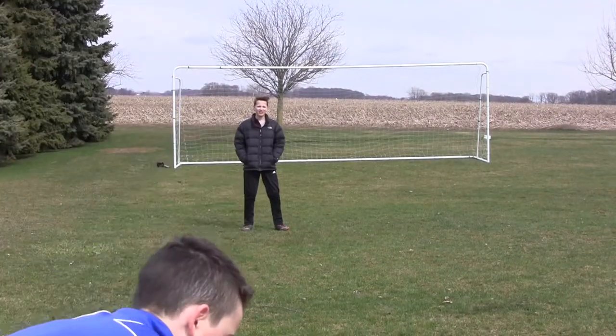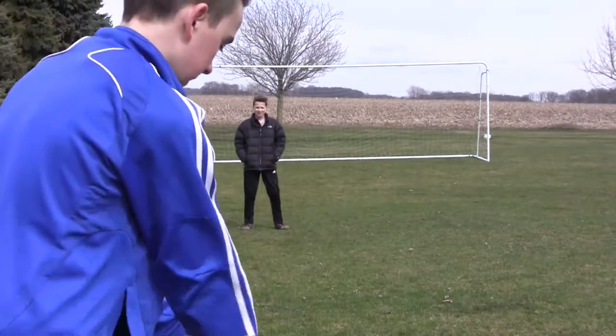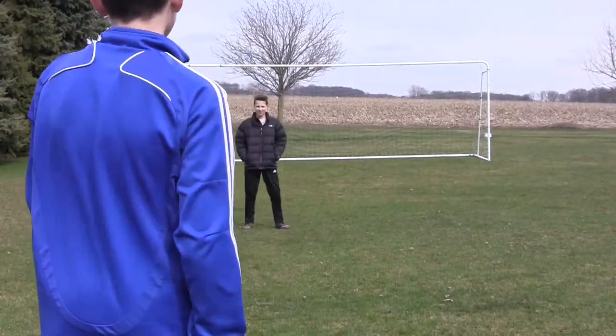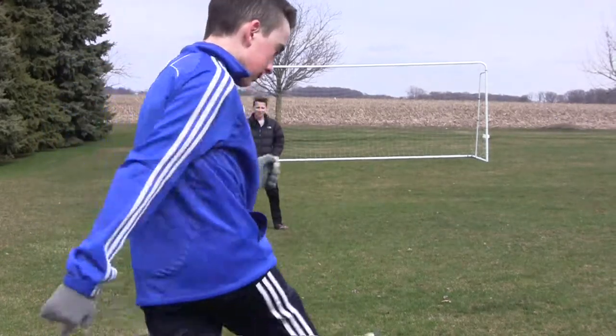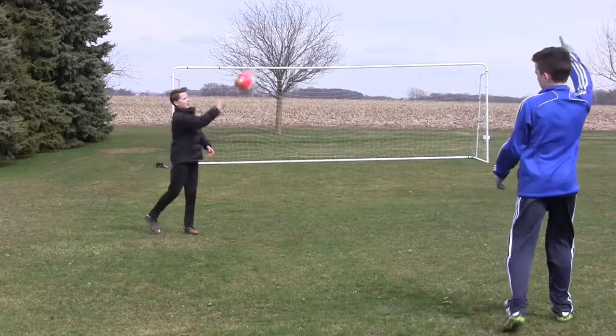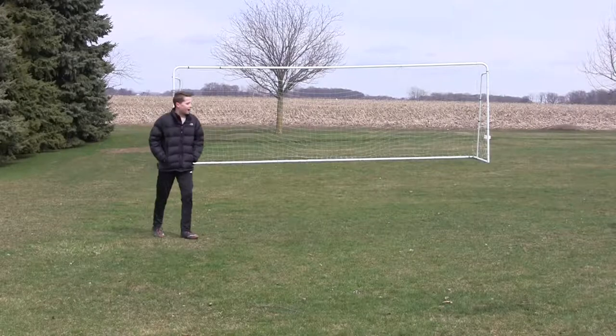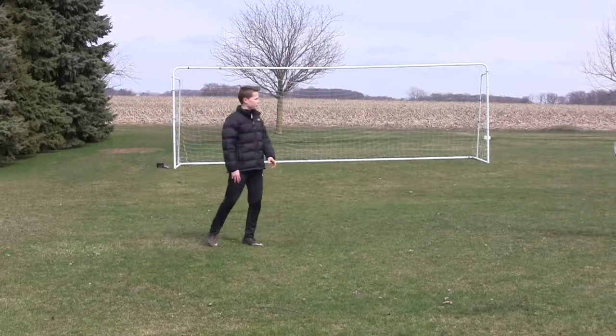Now with a partner: put all the balls down about 10 yards apart. You're going to pass it to your partner, they jump it up, catch it, throw it in the air, and then you get a volley — half-volley or volley, whichever one you want.